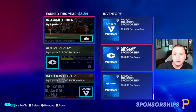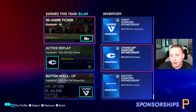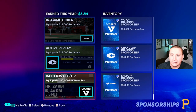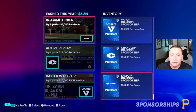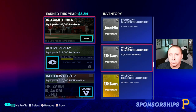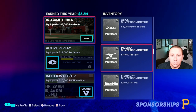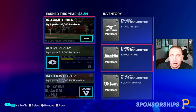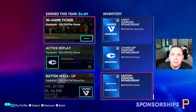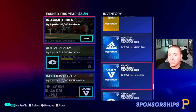You have to make sure you're putting each individual one in there that you want. For example, looking at my second slot, I can see that I already have the Chandler sponsorship selected elsewhere, so I can't put it in this spot — instead I'll select the Easton one. Generally speaking, you're going to want diamond sponsorships — they give you the best results. Gold sponsorships give a little bit less money per item, and silver sponsorships give even less below that.